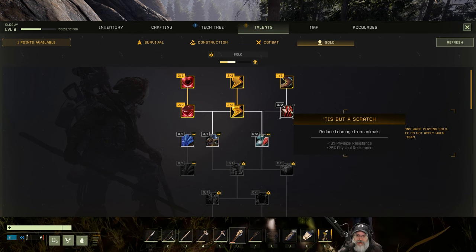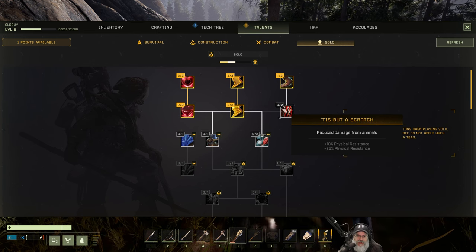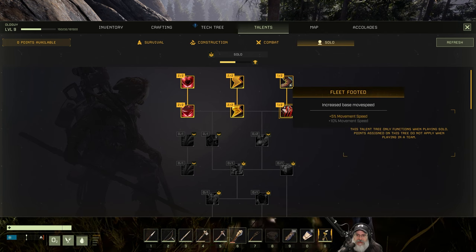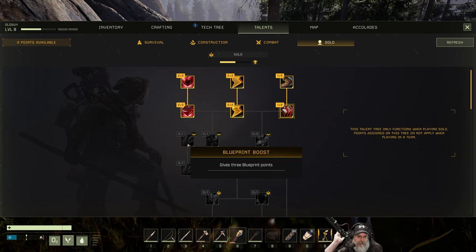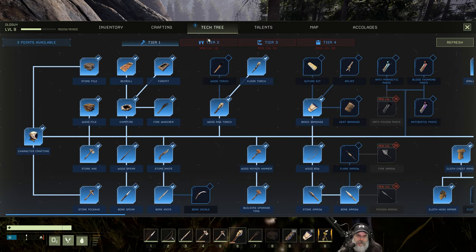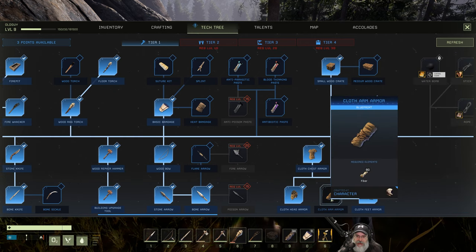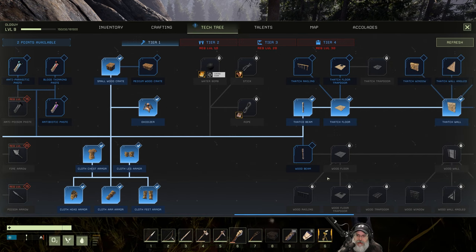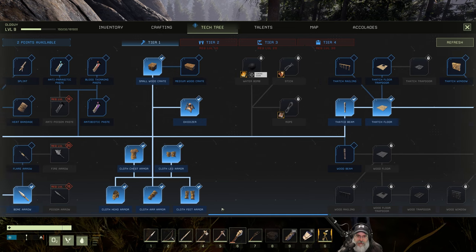What does this do? Reduce damage from animals. I'm thinking maybe we ought to do this one because that's going to help. Yeah, let's do that one, and then we'll probably go back to fleet-footed and get the second one here, and the next one I'm gunning for is the three blueprint points. Let's go to the tech tree and get the cloth armor. The rest of that stuff over there is building, which we don't really care about for this prospect anyway.